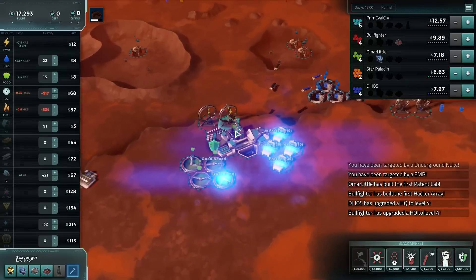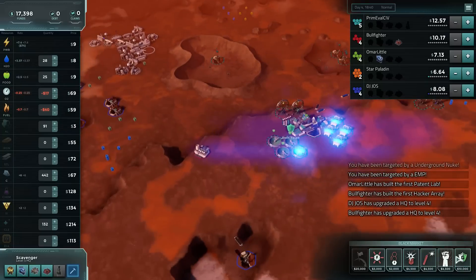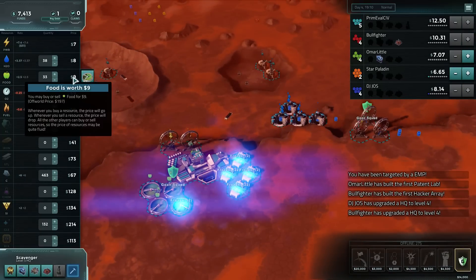Okay, power has crashed out. We probably want to switch these guys. Well, aluminum is also cheaper than power. Let's pick up a goon squad there. And what are the off-world prices looking like?